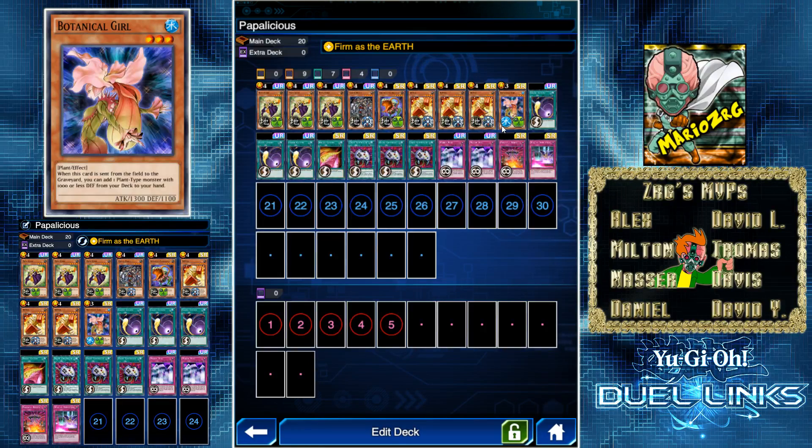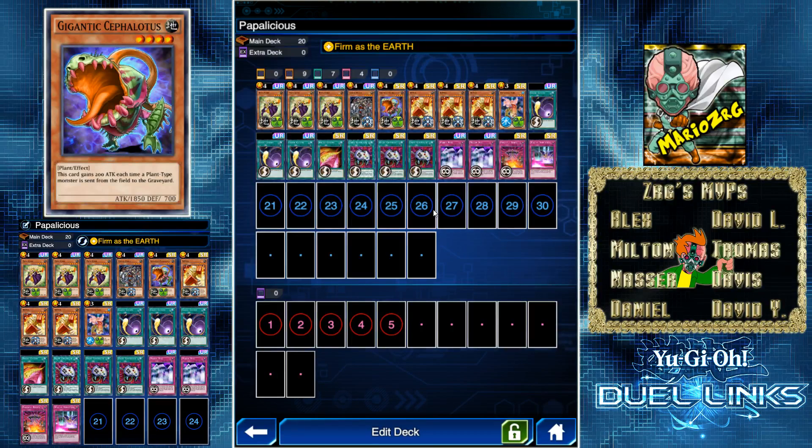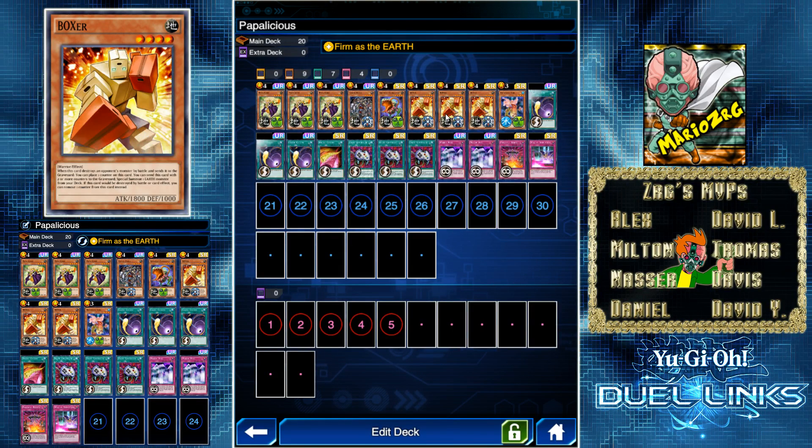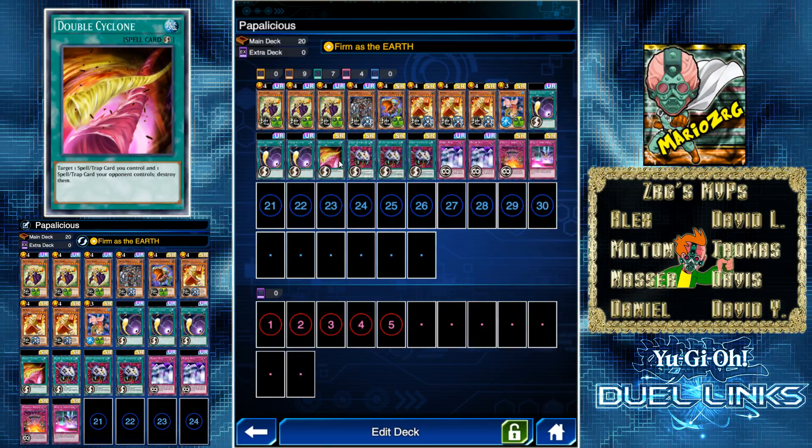That's all of our monsters except for Botanical Girl, which is here just so we can search out Popcorn or Gigantic Cephalotus — I think that's how you pronounce it. I only have one; I would love to have more but it's in that expensive box. I'm running three Popcorns. I have Boxer in here because I really like the effect of getting counters every time you destroy a monster. You won't really use the special summon effect, but you want to keep him on the field with those counters so your opponent has to eat up more than one attack. That's why I'm running three Boxers.